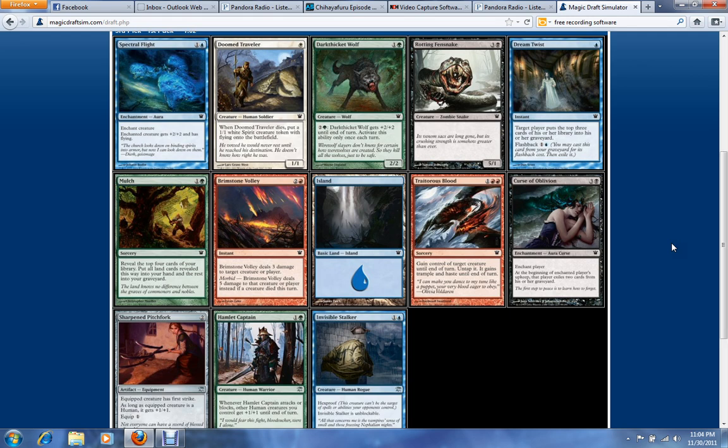Third pack, we have a Brimstone Volley, Invisible Stalker, and Hamlet Captain. Invisible Stalker and Hamlet Captain are fine as picks two through five. Brimstone Volley is fine as pick one through four, probably. Any later than that, you definitely want to snatch it up because nobody is apparently taking red. Probably going Blue-White, so I'm going to take the Stalker here.